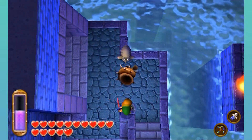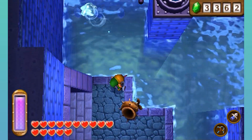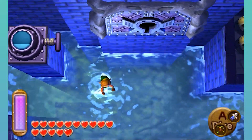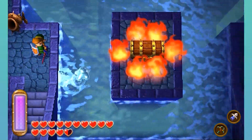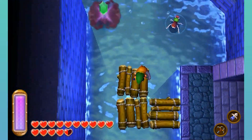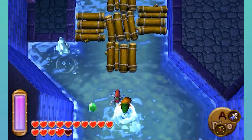I keep instinctively using my tornado rod. And then there's this mechanism here. Oh, there's the boss room right there. And a big treasure chest right there. So I'm gonna start by going this way. I'm just going to go over here.